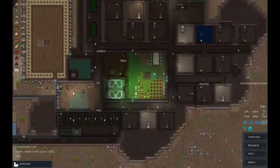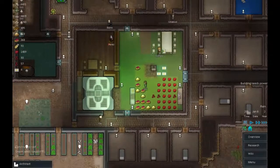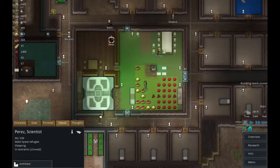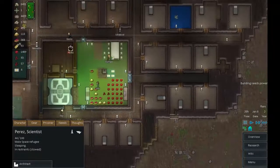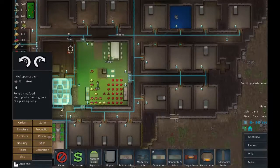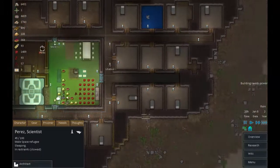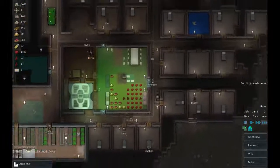I do want this area and this stuff rebuilt first. We have power! Let's have a quick look at Perez — try to recruit, friendly chat. There we go. So let's start working on some important builds here. We want a cook stove here. The walls are coming back together and the wiring is done.